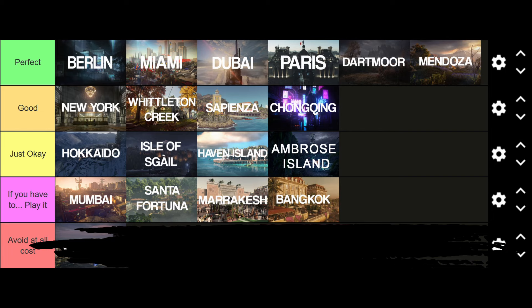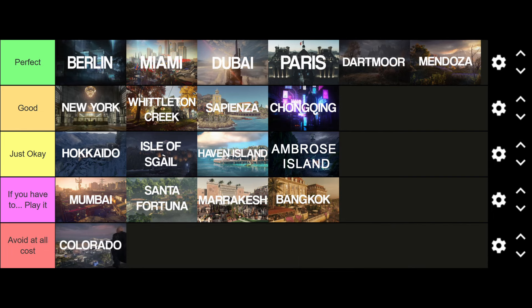'Play only if you have to' are maps where, if the package is good and you get a lot of Perfect and Good maps with one of these, you'll just play it and get it over with. These aren't bad enough to fully avoid but you really don't want too many in the same campaign. They tend to be unpredictable, difficult to traverse, often bug-ridden with wonky targets. And finally, 'Avoid at All Costs' has the one and only Colorado - awful in every way. One mistake and you get gunned down instantly, extremely easy to get spotted from pretty much everywhere, and lacking in good entries and exits.